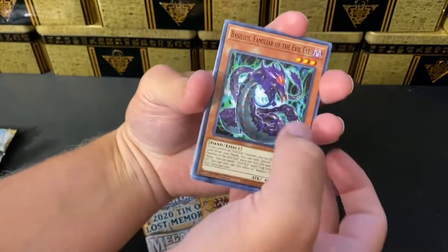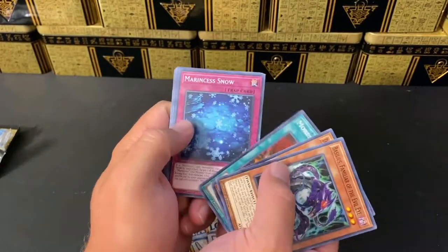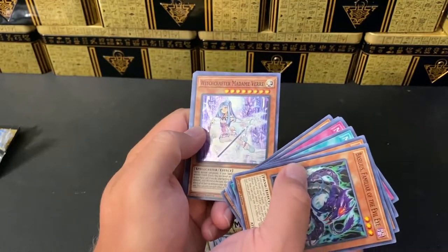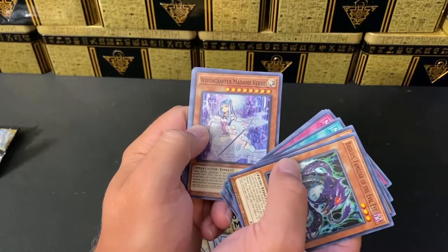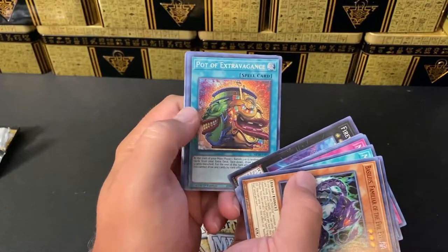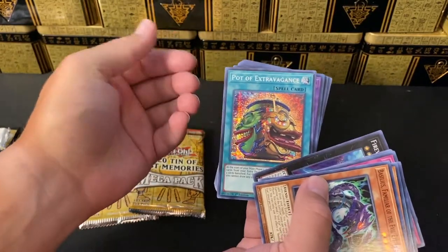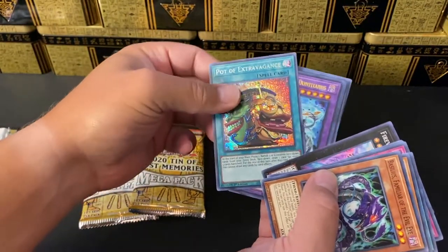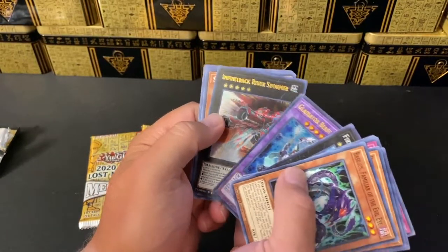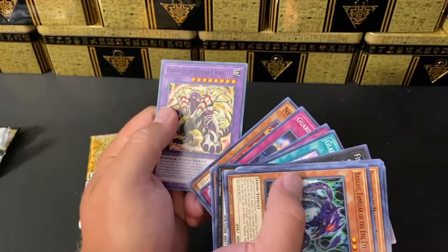First pack of 36. We have Basilisk, Familiar of the Evil Eye, Dino Wrestlers, Mord Schlag, Marincess cards, Guard Dragon cards. Now at the supers: Witchcrafter Madame Verre, Firewall Dragon, and in the first pack we pulled Pot of Extravagance - one of the higher value cards in the set, around $20 value right now. Really awesome. Also Gladiator Beast and Infinitrack Riverbed Stomper Beta.